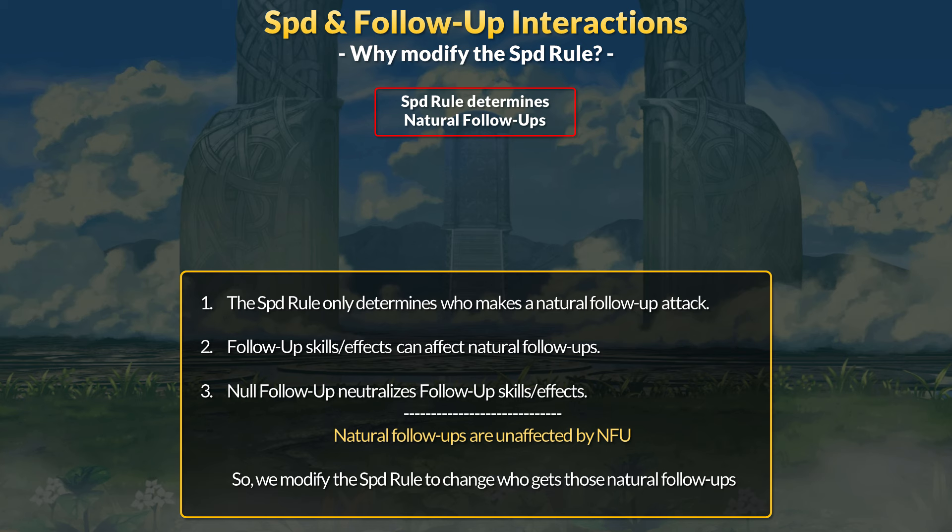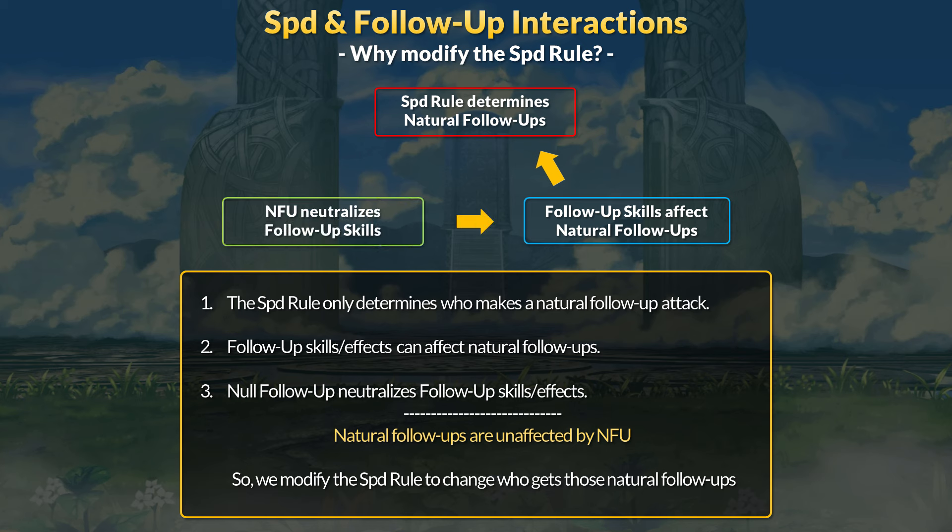To visualize everything we've covered, I've made a sort of rock-paper-scissors system of counters. The speed rule only determines who makes a natural follow-up. Follow-up skills can affect natural follow-ups. Null Follow-Up neutralizes follow-up skills. Natural follow-ups are unaffected by Null Follow-Up, and speed rule modifiers change who gets those natural follow-ups. Don't take this as a literal weapon triangle — it's just how speed and follow-up attacks interact. You can combine these different aspects: Diamant has speed rule modifications plus Null Follow-Up, while Harid and Wyvern Rift have speed modifications plus follow-up skills.